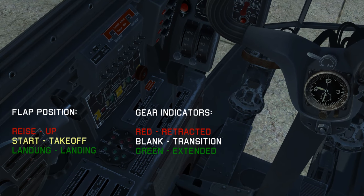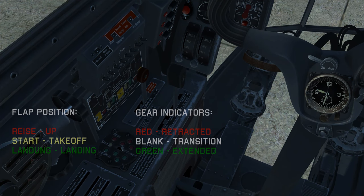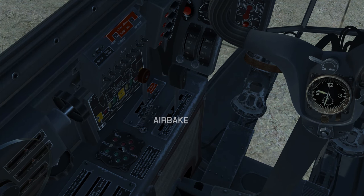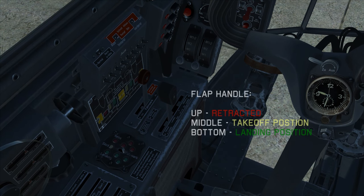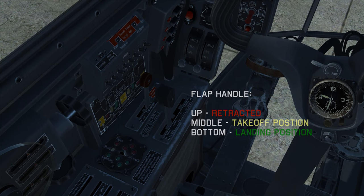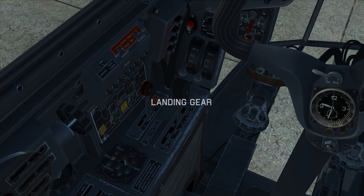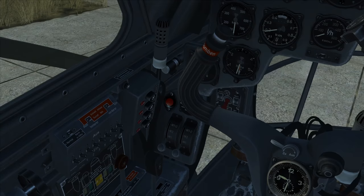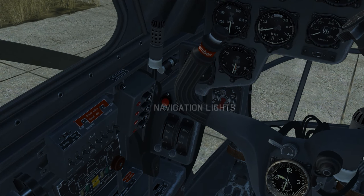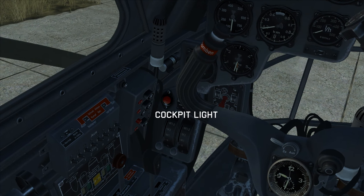Here we have the flap position and landing gear indicators. The air brake and the flap handle: up is retracted and is red, middle is the takeoff position in yellow, and the bottom is landing in green. We also have our landing gear. Here are the landing lights, the navigation lights on the wingtips, and the cockpit light.